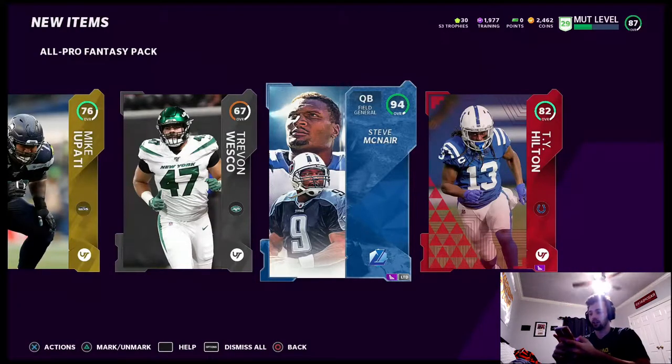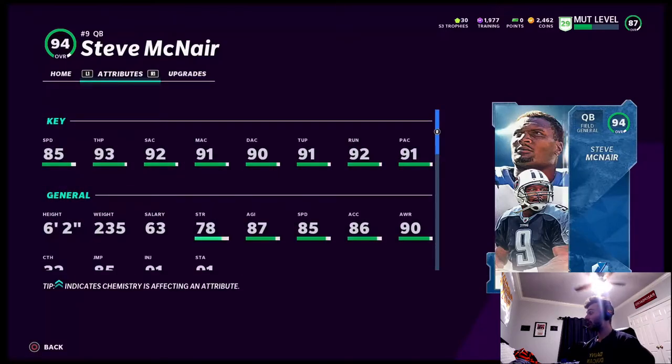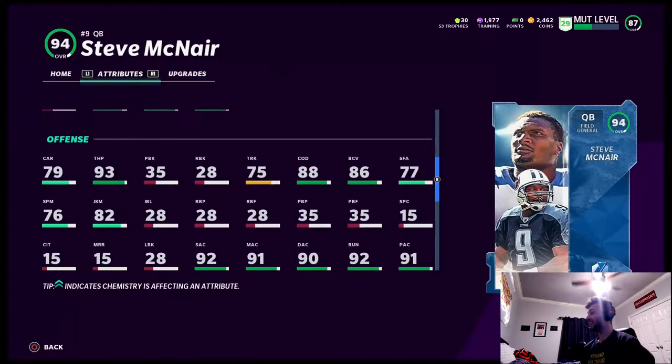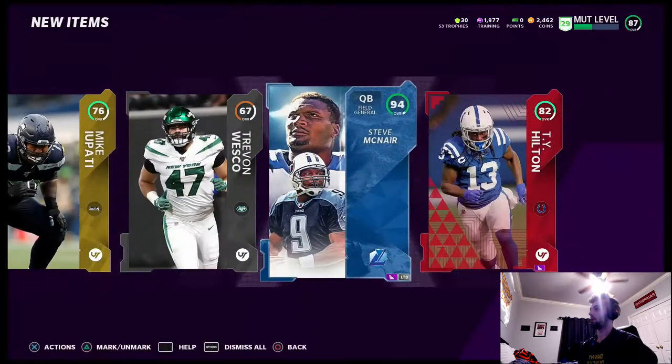This is my second limited of the year. Let's check out the new Steve McNair limited time. We have him on the team: 85 speed, 93 throw power, 90 throw accuracy short, medium accuracy 91, deep 90, 91 throw under pressure, 92 run, throw on the run, play action is 91, 85 jump, 93 throw power, sick 88 change of direction, 86 ball carrier vision. This card is absolutely OP and I pulled it from an all pro fantasy pack.